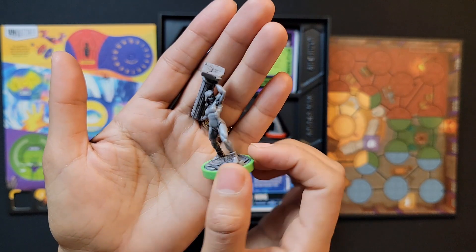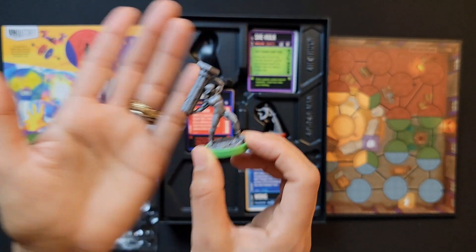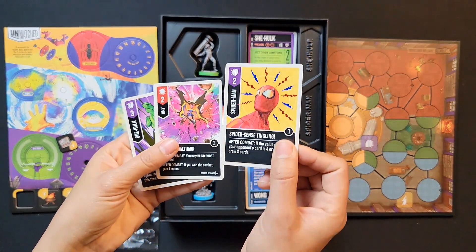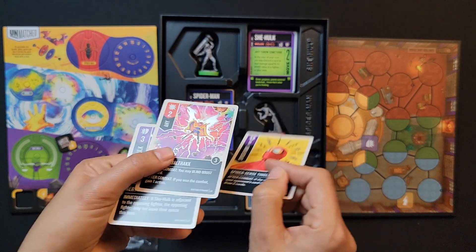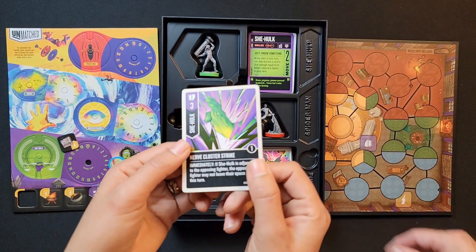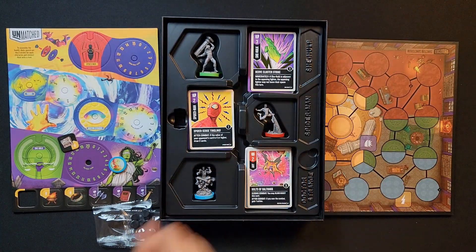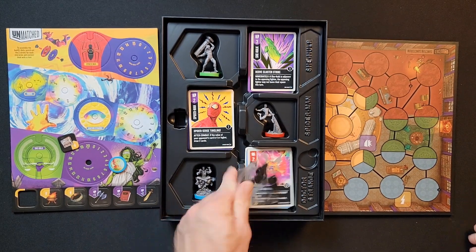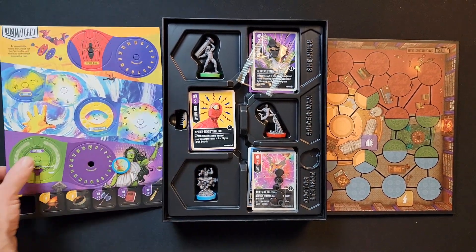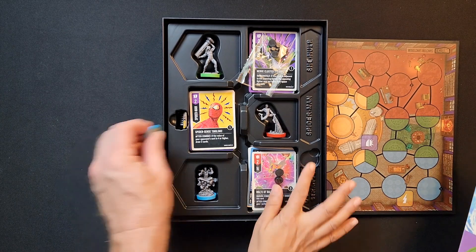Now time to look at the She-Hulk miniature — oh, she's strong! Alright, and then before we move on to Jeff Goldblum, we have the promo cards. These are foil cards — just the promo cards for backing on Kickstarter. It's a cool effect with the light on them. There's Spider-Man, there's Doctor Strange, there's She-Hulk. Rezban's got Wong just running around everywhere.